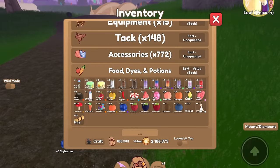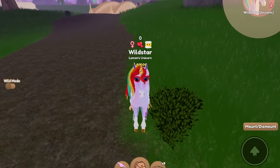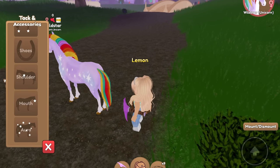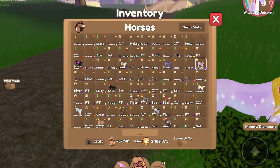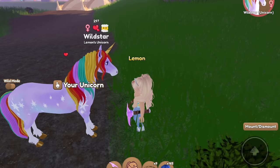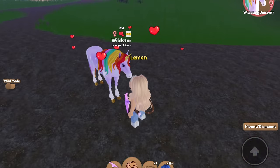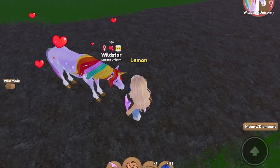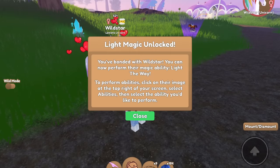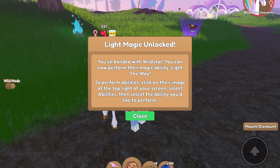So we're going to go ahead and do the rest of the unicorns. I think we're going to do Wildstar next — oh my gosh, she still has her glasses equipped. We'll take those off of you, Wildstar. There we go. Now let's go ahead and bond you up. I'm also noticing that it seems to give you different amounts of bond every Wildbearer you get, I'm not really sure why that is. Alright, one more — here we go. Light magic unlocked! You've bonded with Wildstar. You can now perform their magic ability, Light the Way.